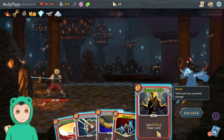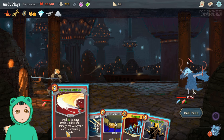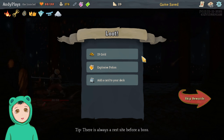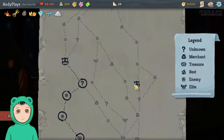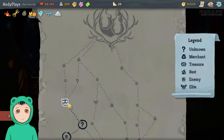Oh, that's not good though. Oh, maybe it is. Deal 6 — no, we don't even need to do the Reaper. Shrug It Off: gain 11 block, draw a card. Or we can just do a Perfected Strike — we've been relying on Perfected Strike a lot, it seems like a really good card. Body Slam — deal damage equal to your block.